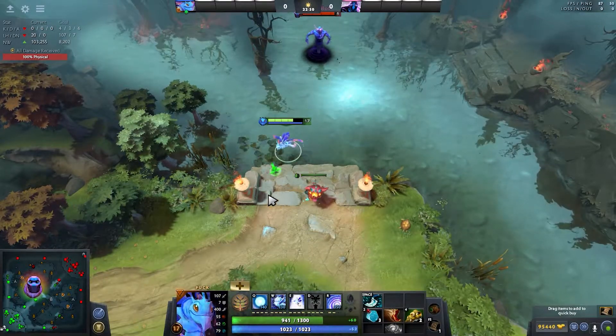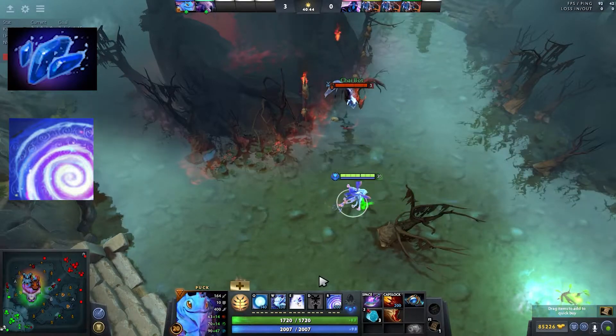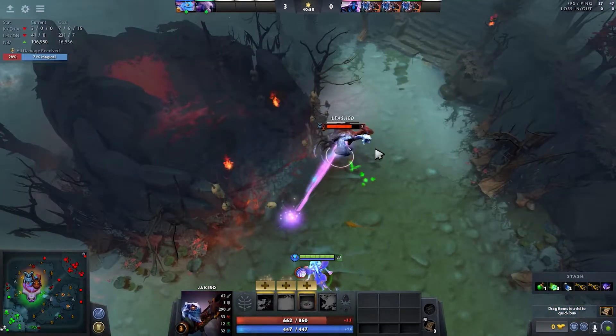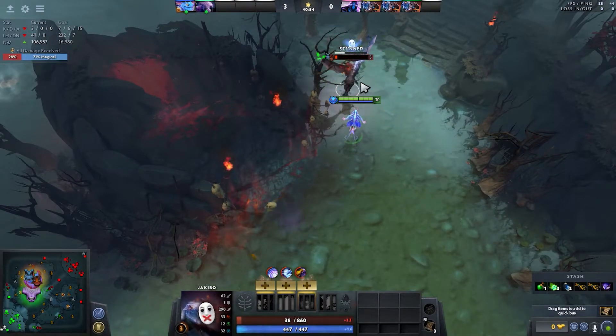This is how you escape from Black Hole. Another trick will help you break Dream Coil using your Aghanim's scepter Waning Rift. So I use Dream Coil — he's trying to escape, I push him away, and now he's fully stunned.